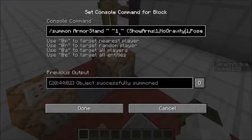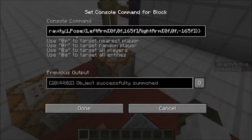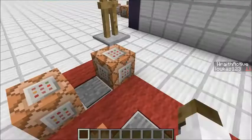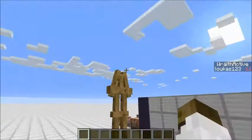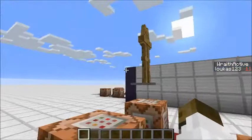Here we have a summon armor stand right above this command block. I'm going to set show arms to one, no gravity to one, and give it a specific pose. These are parameters I used for the pose command — I'll put the pose section in the description. We're only using the top half as the stand area to hold the sentry up. We also have an invisible armor stand summoned with no gravity set to one and invisible set to one.